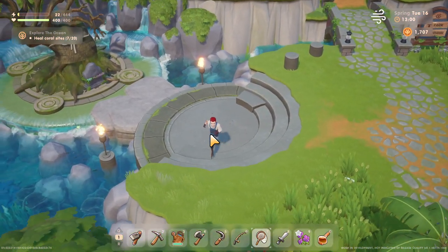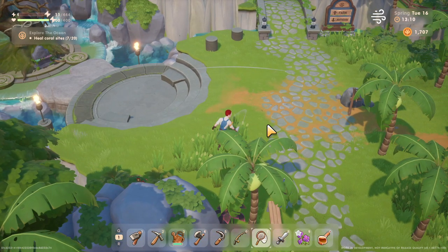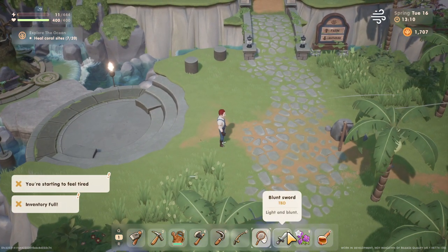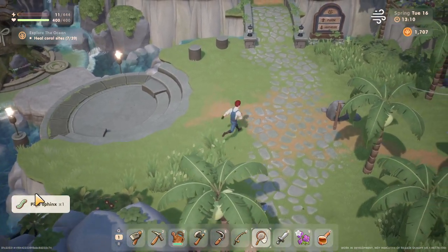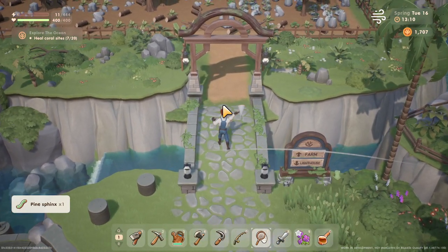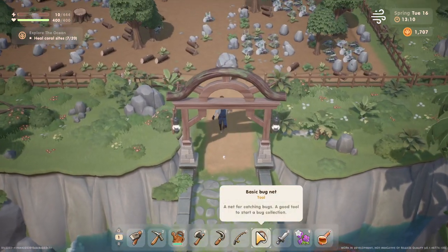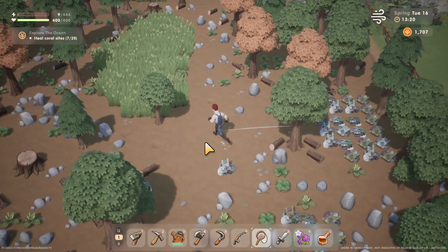Here we go — we got a pine sphinx, very cool. So remember to hold that left click when you are engaging with the net, otherwise you're just going to kind of run around floundering, although a quick grab like that often works too.